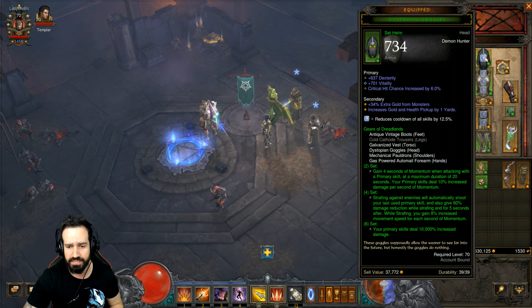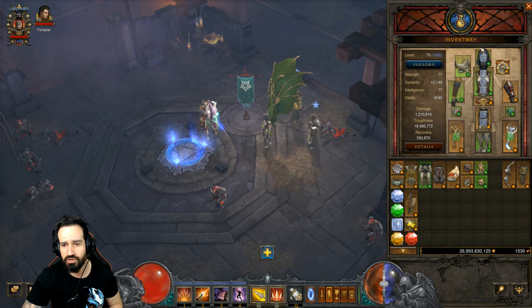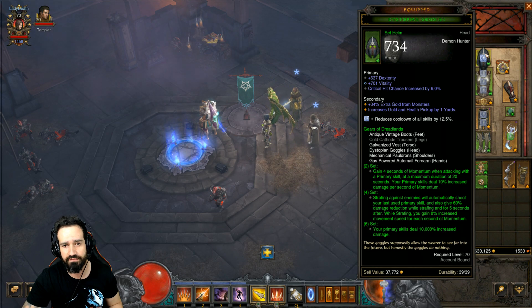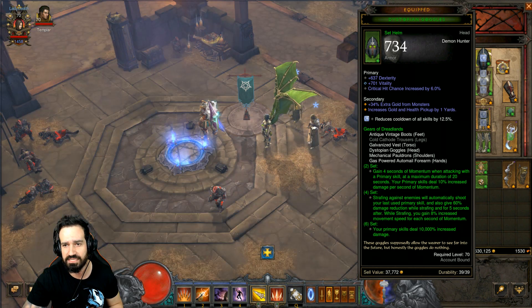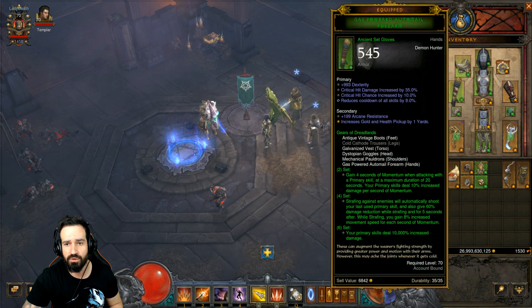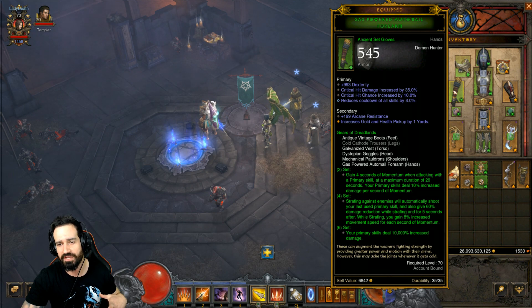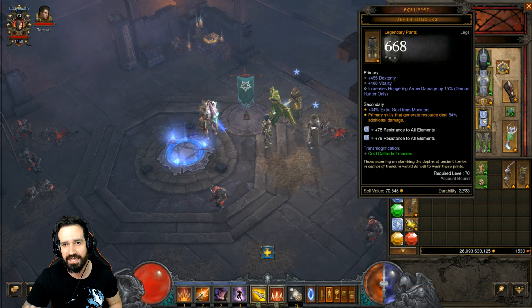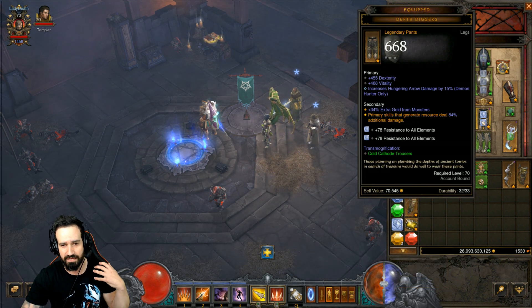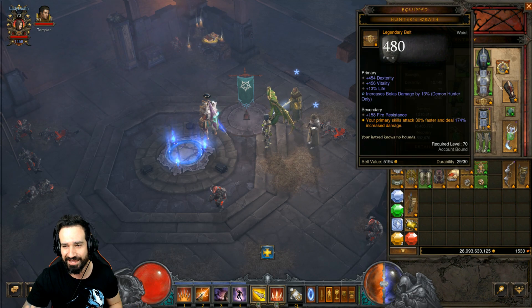Six pieces have stayed the same — your primary skills deal 10,000% increased damage. We are using five pieces of this brand new Gears of Dreadlands: the helm, chest, boots, shoulders, and gloves. We have Ring of Royal Grandeur in Kanai's Cube so we can use the Dev Figures here, which gives additional damage to primary skills. It definitely goes hand in hand with a primary skills damage build like this.